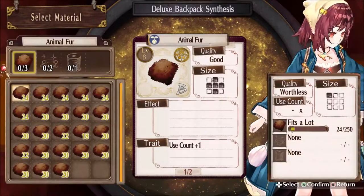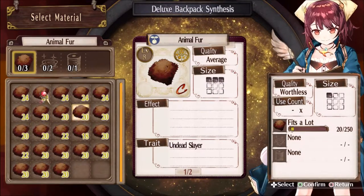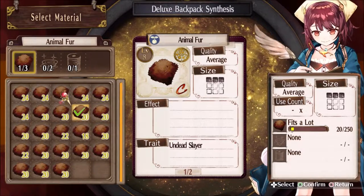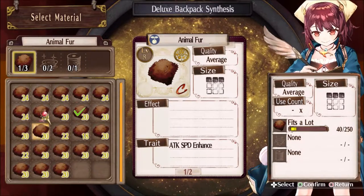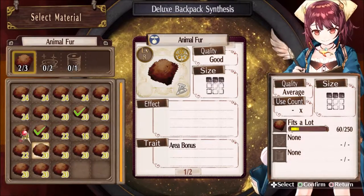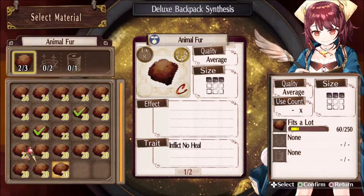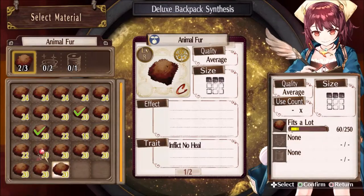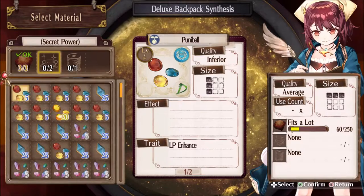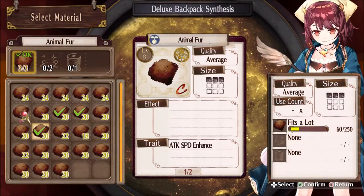Let's make the Deluxe Backpack — yes, yes, yes! Undead slayer, attack speed enhance, and we'll grab that one. So far we have a whole bunch of crosses.